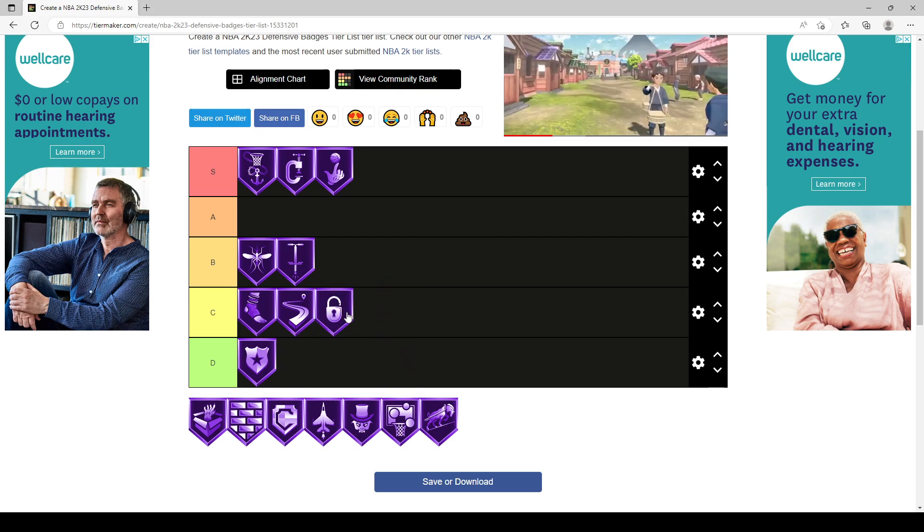Post Lockdown is C tier. You don't need a high level — bronze will hold you down. It's an underrated badge that people don't read the description for. Post Lockdown is why opponents lose the ball on drop steps and post spins. It increases the chance of stripping the opponent, and combined with Glove, it can help you take the ball away in the post.